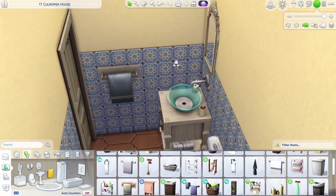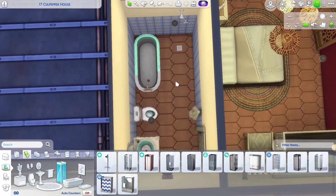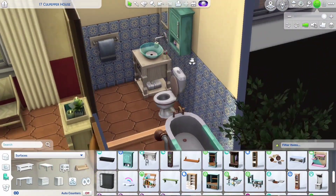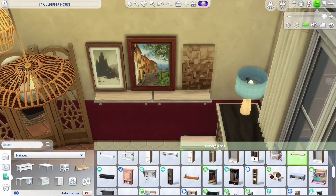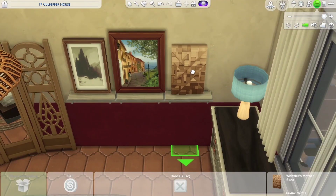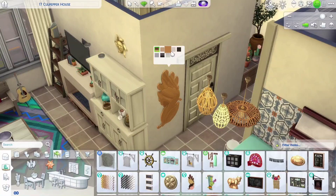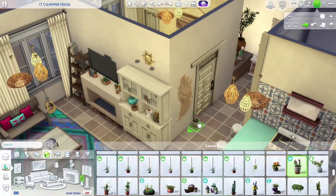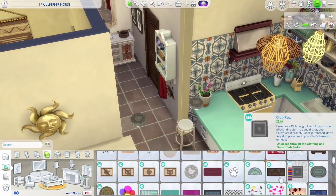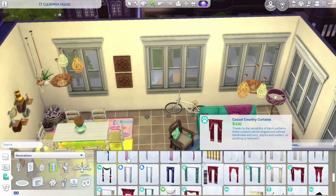Since the bathroom was sort of large, I decided that I wanted to have the shower next to the bathtub, but without it being like a big box. I also added this medicine cabinet from Parenthood that has this distressed swatch that matches the glass quite well. So I decided that I wanted to have some shelving underneath the paintings as if they were leaning against the wall instead of hanging from it. I also added some more decorations to the wall and these plants and the rug by the entrance.